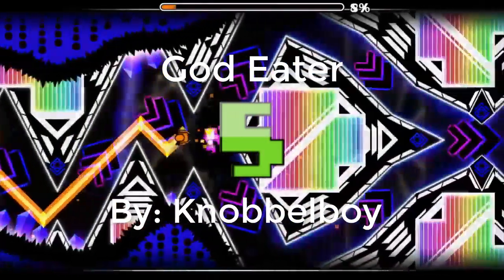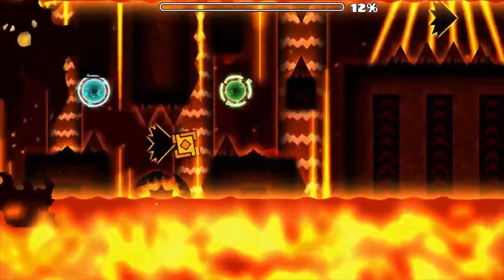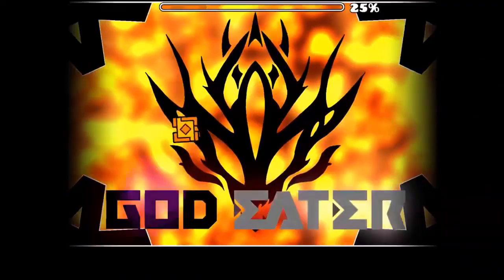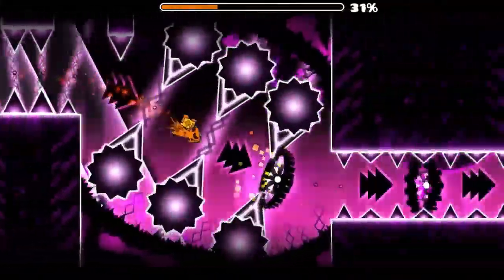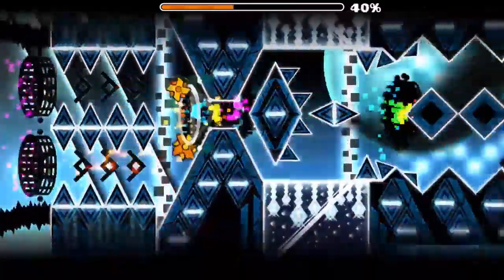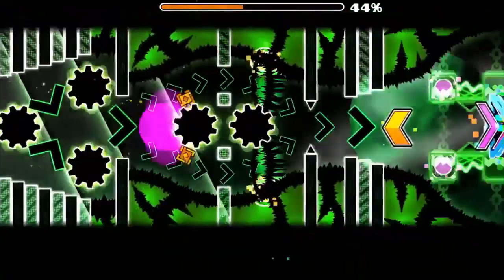God Eater is the legendary demon made by the god of Geometry Dash, Nobble Boy himself — the first ever divine demon, as said by C1997. There are a lot of people who think this is the best level of all time, and a few people who think it's not that good, and I guess I'm somewhere in the middle. I definitely like it — the designs for this level are all really good, and there are no parts that aren't impressive. There are a few problems with God Eater which are currently being fixed. The biggest being that Nobble Boy actually stole some art from the creators of the God Eater game, which is pretty common practice in Geometry Dash.